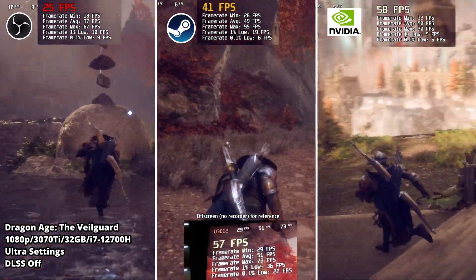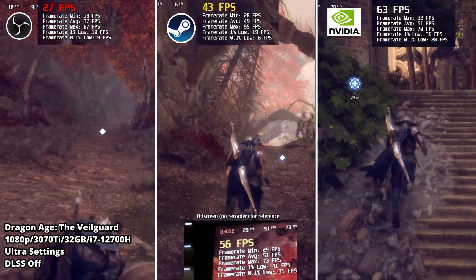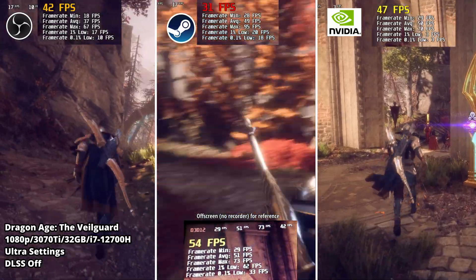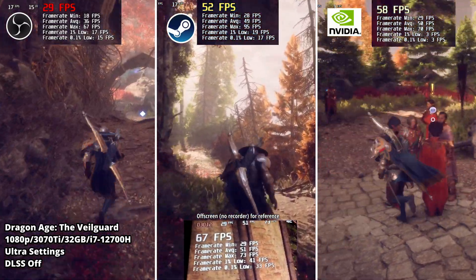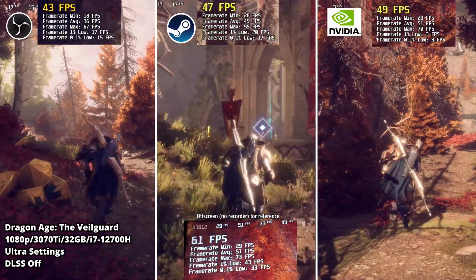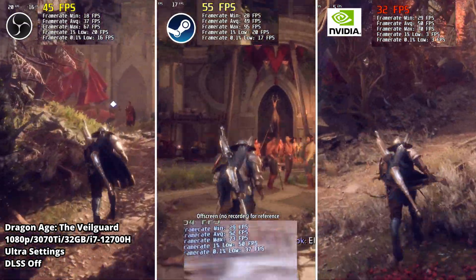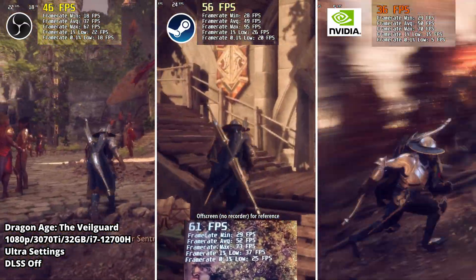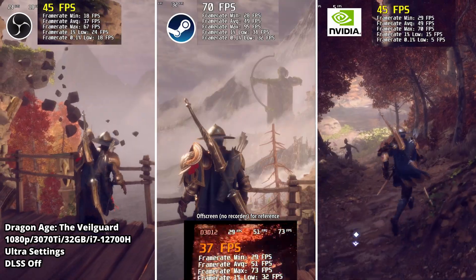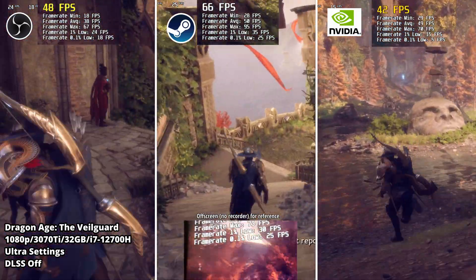OBS dips into 18 FPS, while Nvidia shows a more consistent result above 30, and Steam also does well overall in terms of average. The OBS dips were pretty significant. Looking at the off-screen results, the minimum is similar to Nvidia and the average is 52 FPS. Steam Game Recording is very close to Nvidia — you could call it more or less a tie — while OBS is definitely behind with the overall results.